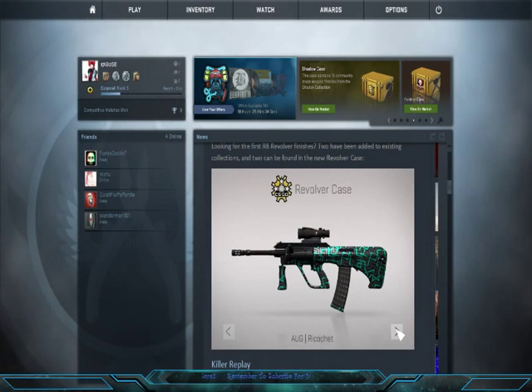And then there's the AUG Ricochet. It's an AUG, but it's this cool green — I love this cool green. That's all I really have to say about that.